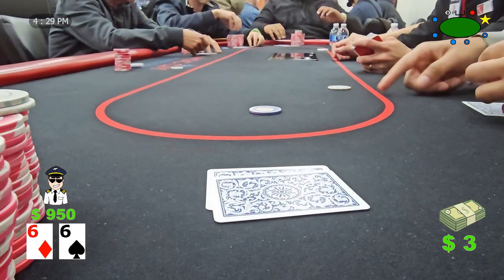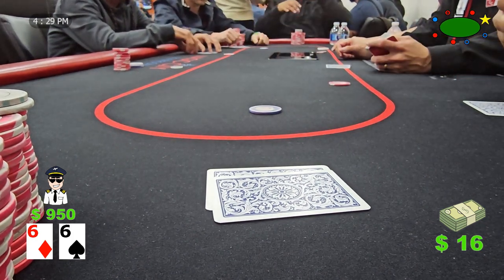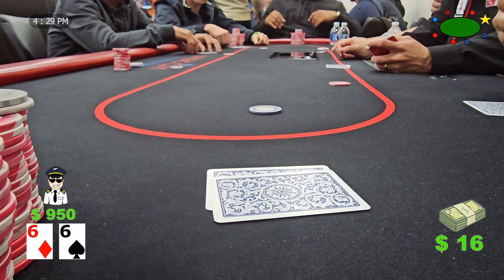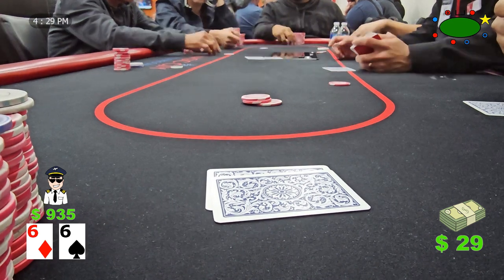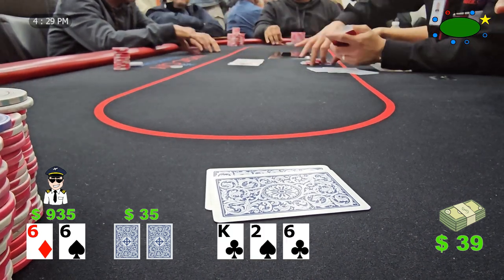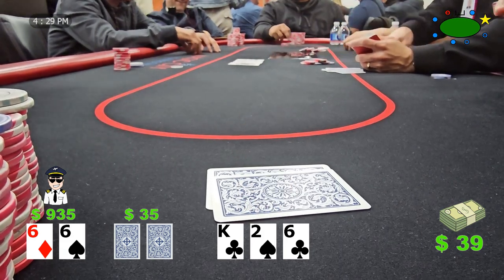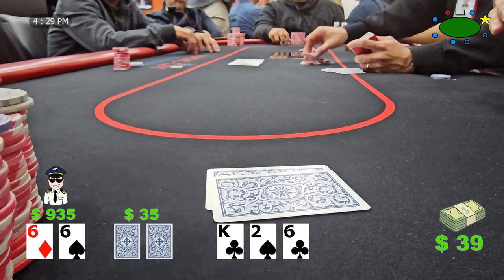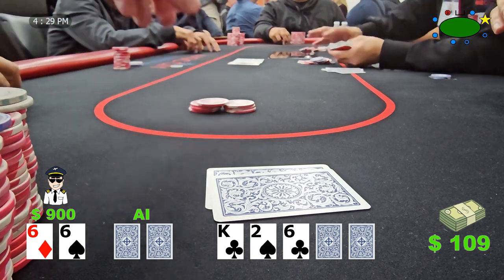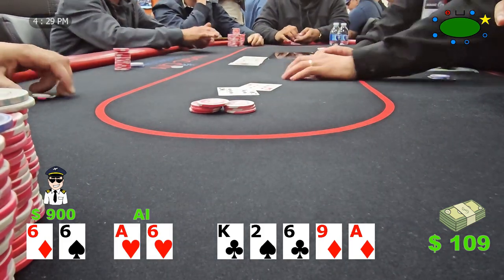Another pocket pair — pocket sixes again in the big blind. Two people limp, but the button decides to raise to $5 and the small blind calls. Low to mid pocket pairs are not great to play out of position unless you're getting the right implied odds to set mine, so we raise to $15, which probably should have been $20 to $25 due to the min-raise on the button. Everybody folds to the button, and the flop comes out king-two-six. It's fantastic to flop middle set — I'm doing my happy dance in my head. The button saves us time by shoving after we check, which we snap call. The runout is nine-ace, and the button tables ace-six for two pair, which we beat with our set.